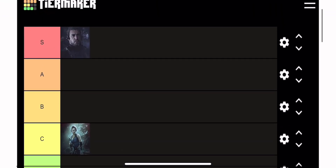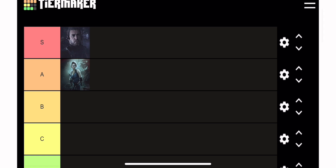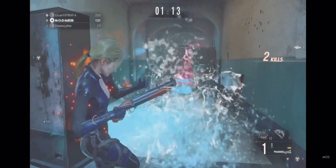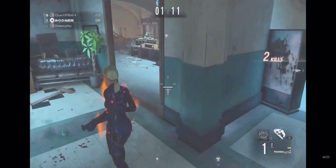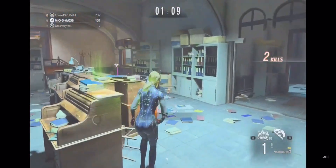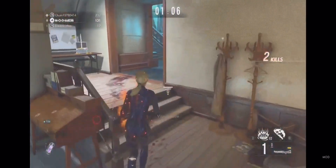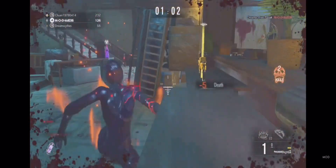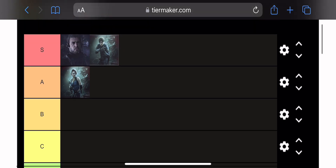Next up we have Jill Valentine. Jill I'm going to have to put in the A spot and not in the S tier, unfortunately for fans of Jill. I don't think Jill is that good — she doesn't have the invulnerability stuff, and her moves are the landmines, which never really get anyone, and that knife ability. But that's about it.